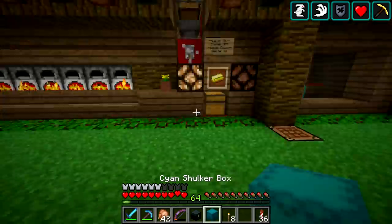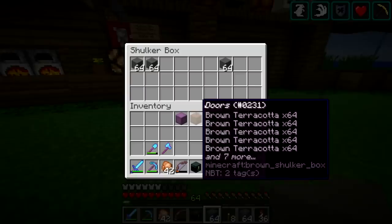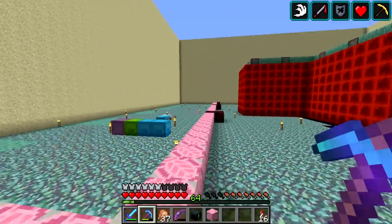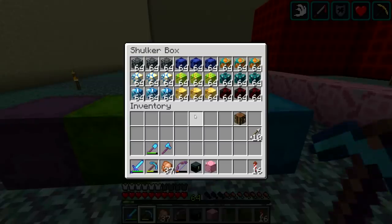We'll start smelting up some more stuff, get all the materials ready, and then we'll head out to the guardian farm. We're now out at the guardian farm and we got all the glazed terracotta prepared. You can see all the glazed terracotta we got, and there's more right there.